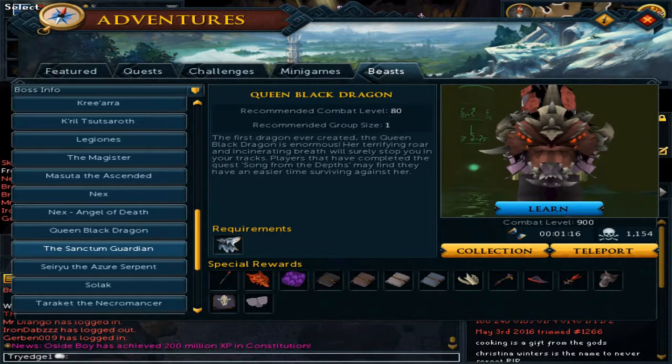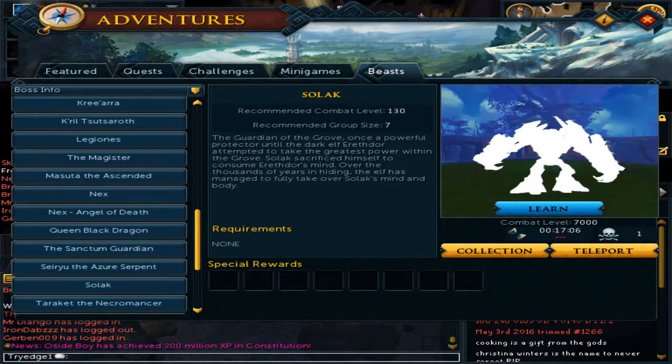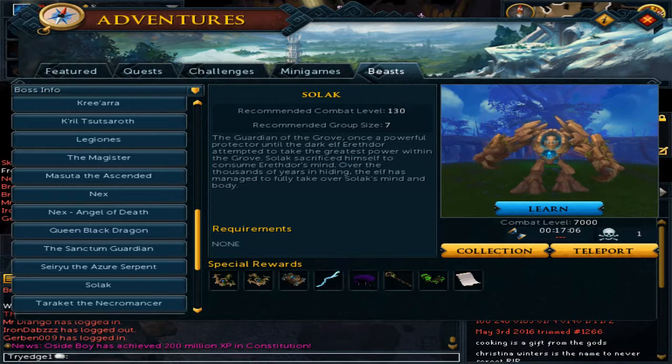For Queen Black Dragon, it can be good for activating all of the artifacts and running to them easier. For Solak, it can help for faster movement running to the green portals in phase 1, and in phase 2 it can help running and surging to the corruptions.